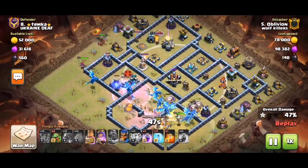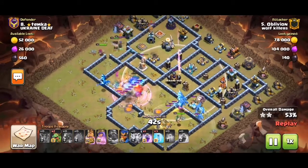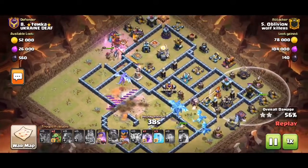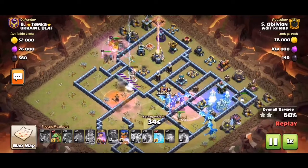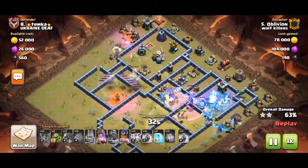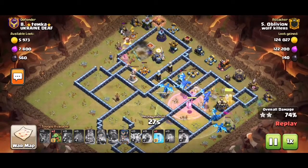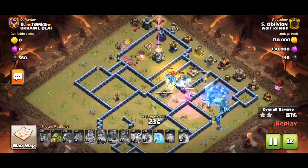We avoid that area, holding back the RC a bit. We notice we can get some good value with the RC here, so we take out this Eagle Artillery and also distract that Inferno Tower while the e-drags shake out the CC buildings. Now the CC is taken out — there are no more defense troops.